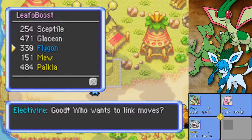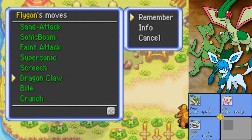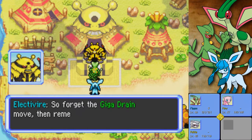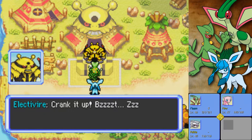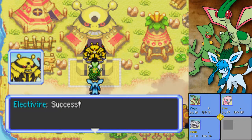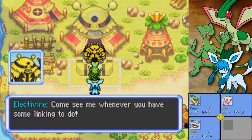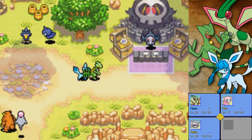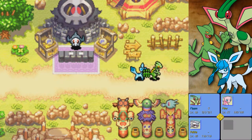I want to relearn a move, because Flygon is now able to learn Dragon Claw, which is pretty much the best dragon-type move in this game. I'm just going to get rid of Giga Drain — it's not going to be very useful, we already have a Grass-type in our main team. I want Flygon to have a good strong main move, and that's going to be Dragon Claw. I'm not going to teach it another Ground-type move, because there's not really a lot of good ones — Sand Tomb, Dig, Earthquake, Magnitude, that's all you really get.